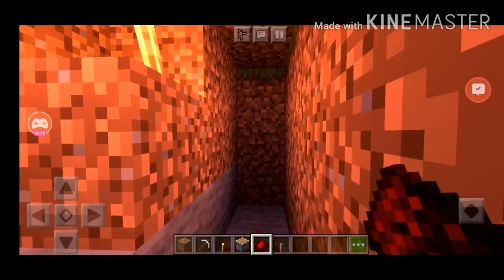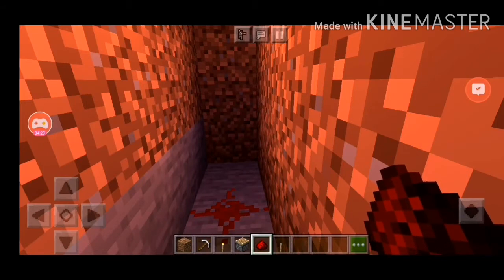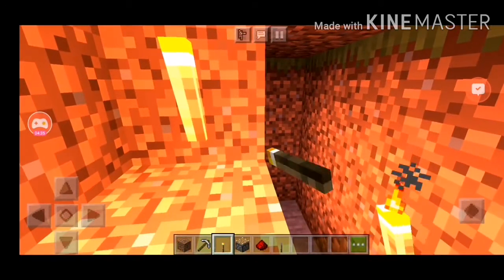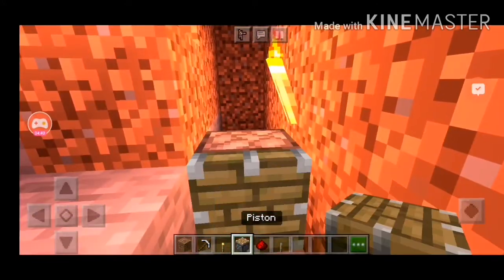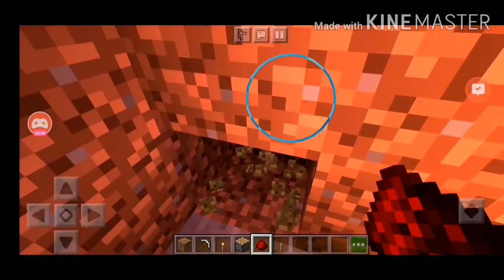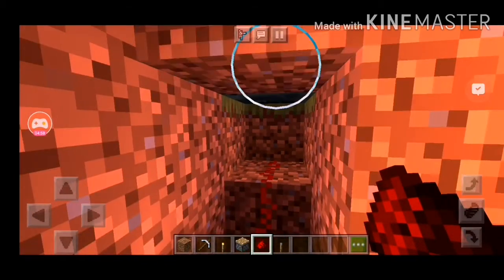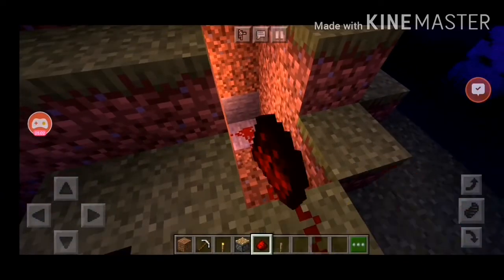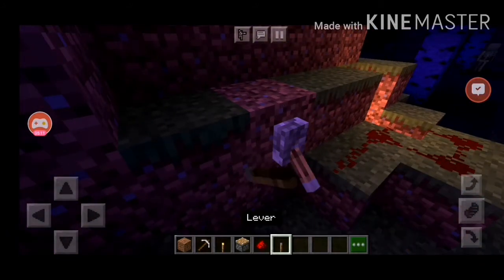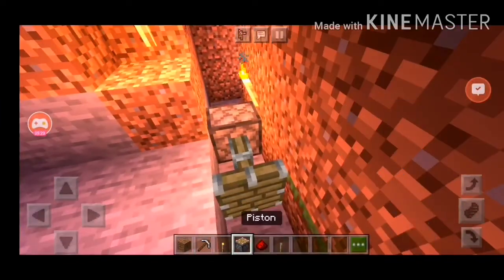I just heard wind — anyway. Then we put the torch down again. Put a piston there. Then what you do is this — make it one more. It works! Okay, now that's what you want — you want it to be like that.